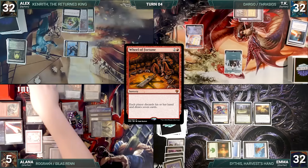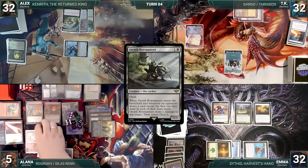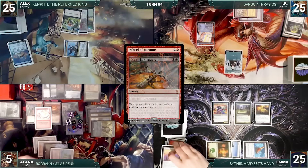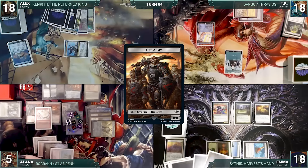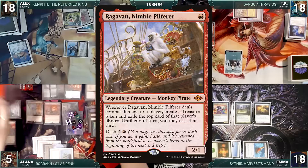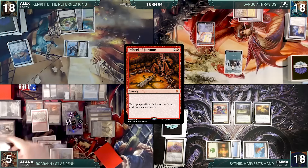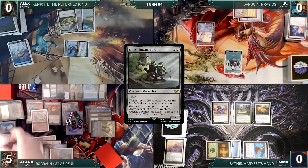Alana escapes Wheel of Fortune again — everyone discards and draws seven — Bowmasters triggers 21 times, dealing 7 damage to each opponent and amassing 21. She escapes Wheel of Fortune a third time with the same result. Alana then escapes Jeska's Will targeting TK, adding 7 red and exiling Ragavan, Nimble Pilferer, Necropotence, and Chain of Vapor off the top. With enough mana, Alana escapes Wheel of Fortune three more times, having Bowmasters ping each opponent for seven each time — killing them all — and Alana wins the game.